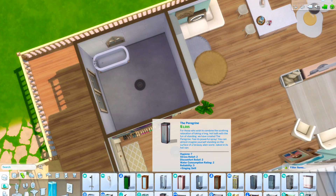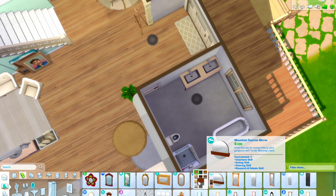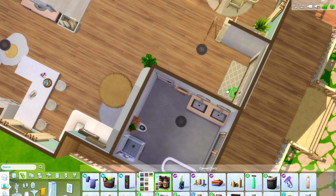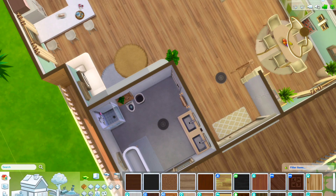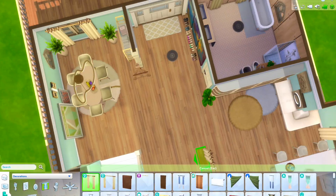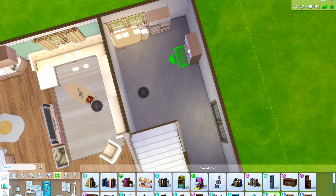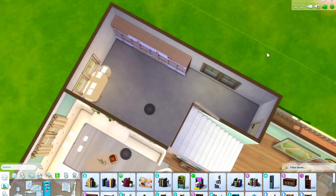Moving on to the bathroom - obviously toilet, shower, and sinks. I did a double sink in here because it ended up being quite a large bathroom, which meant I had a lot of space to work with. Just adding some mats and stuff, continuing that theme. I went for a wood theme for the bathroom downstairs, to continue that feel, and I used Dream Home Decorator sinks in the bathroom so it all kind of worked together.